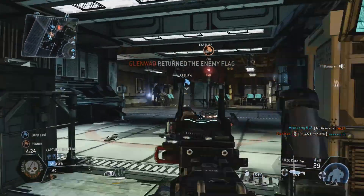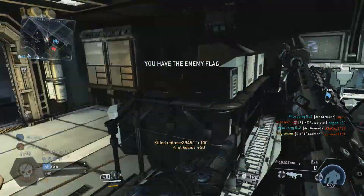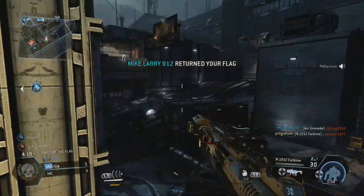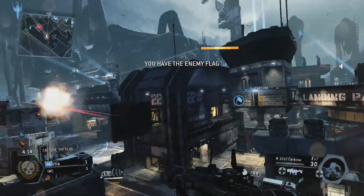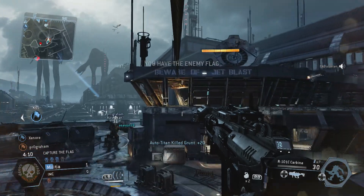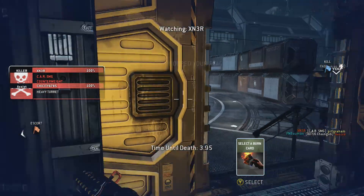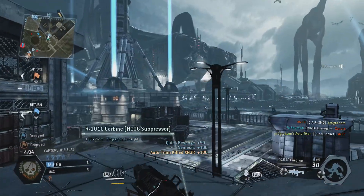The enemy returned their flag to their base — you're gonna have to go grab it again. We've got the enemy flag — now bring it home. Our flag has been returned to base. Good work. They've got our flag. We've got the enemy flag. Way to settle the score.